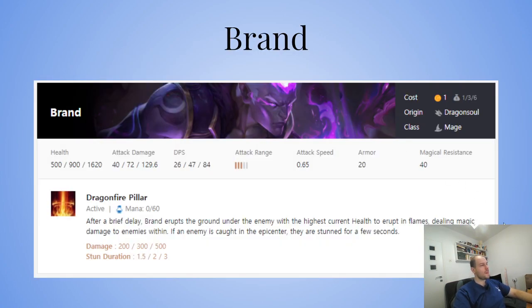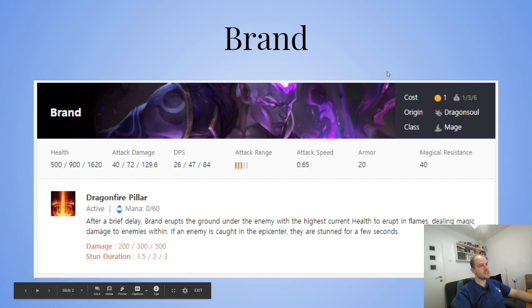Brand. After a brief delay, Brand erupts the ground under the enemy with the highest current health to erupt in flames, dealing magic damage to enemies within. If an enemy is caught in the epicenter, they are stunned for a few seconds. So essentially, this can hit one hex as well as all the hexes around, and the unit in the middle is stunned while the other units are just dealt damage.